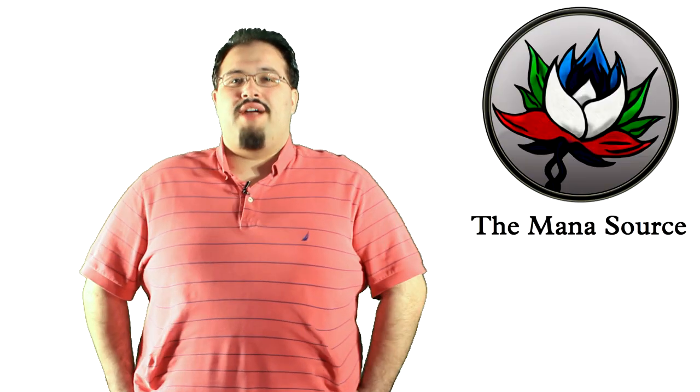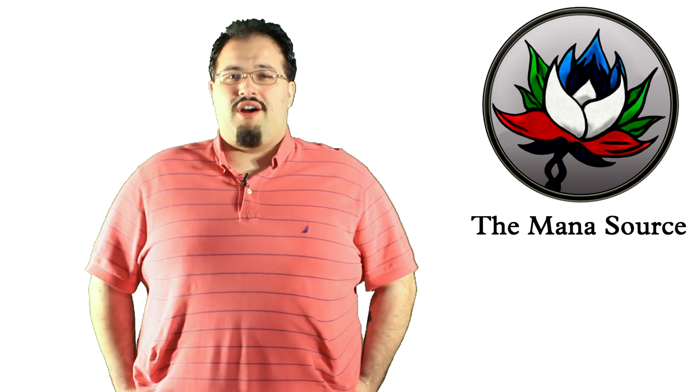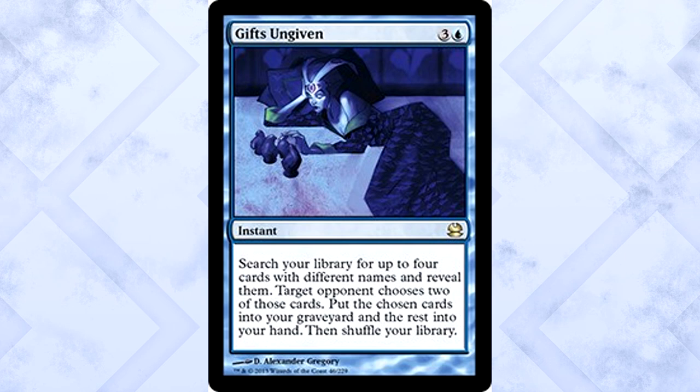Now we need ways to assemble our combo if we don't draw it naturally. We did include a bunch of copies of each card to optimize our chances of drawing them, but sometimes they need a little help. Muddle the Mixture may be the single best card in the entire deck. Either it's a two-mana counterspell against a spell you really don't like, or it transmutes for either one of the pieces you need since they both cost two mana. We're running three Muddle, but it could be right to run four — the card is that powerful.